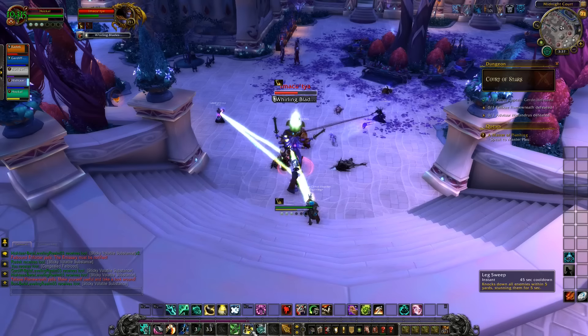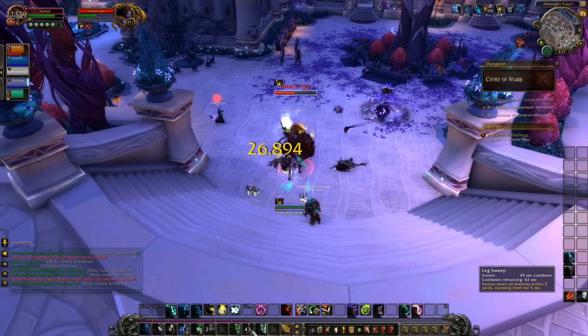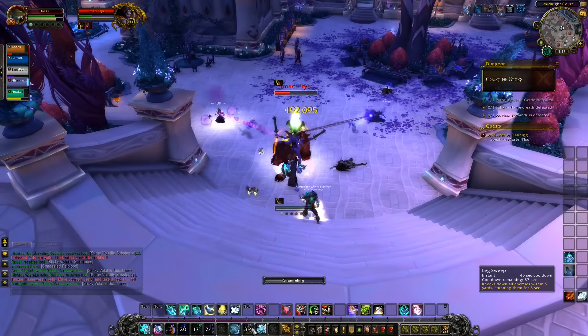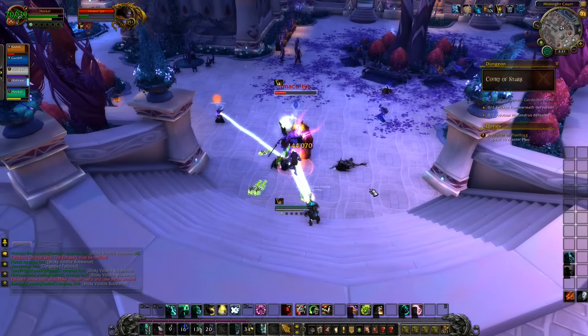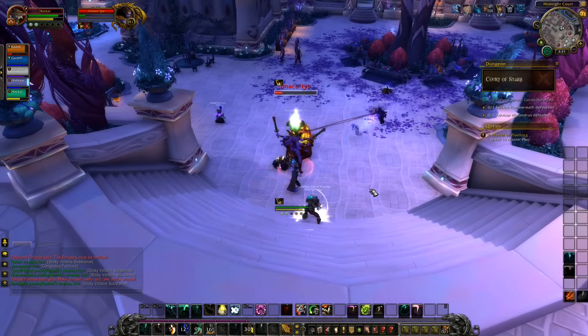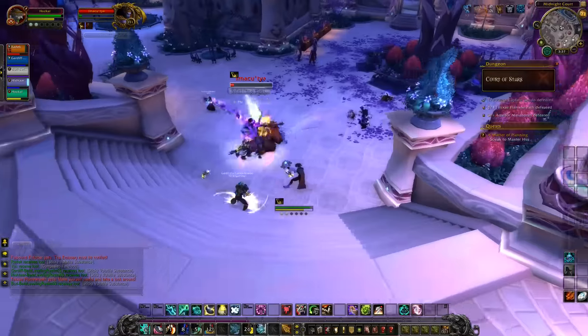There's some random lore stuff hiding around here that you can look into, which makes it cool. Once you've killed off all three mini-bosses you'll be able to engage the second boss, and we're going to get right into that now.